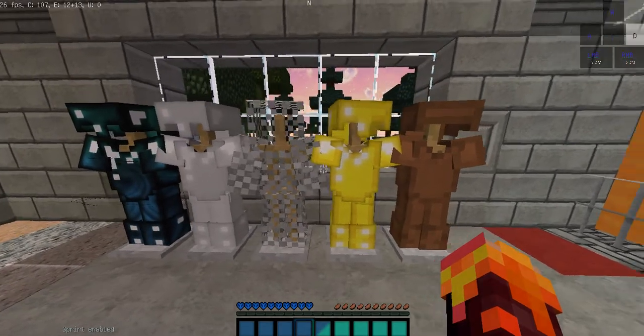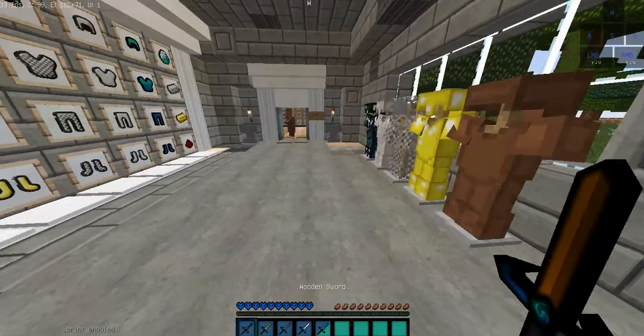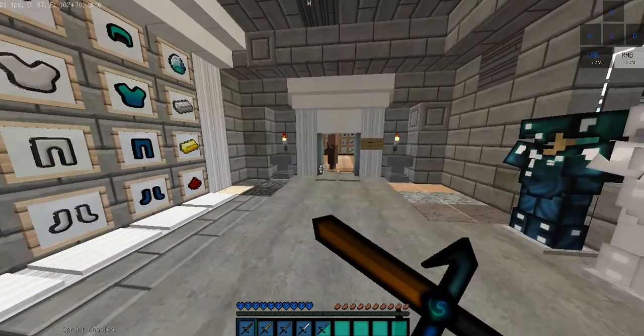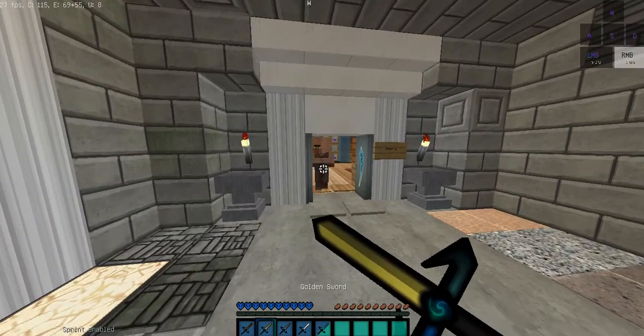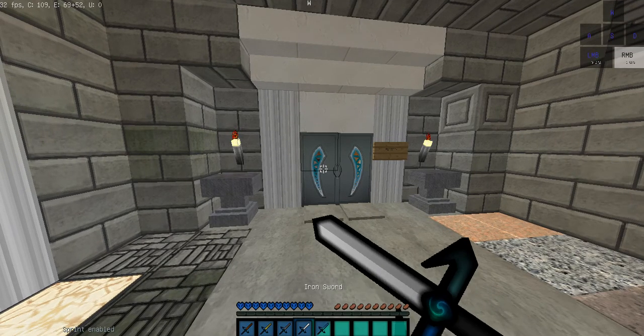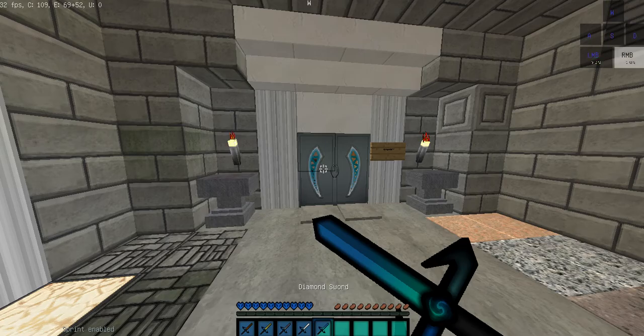This is the armor on the armor stands. And here are the swords — this is a wooden sword, a gold sword, a stone sword, an iron sword, and a diamond sword.